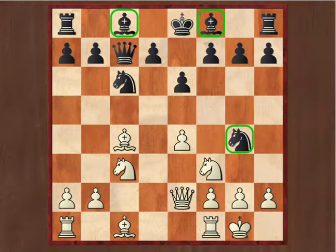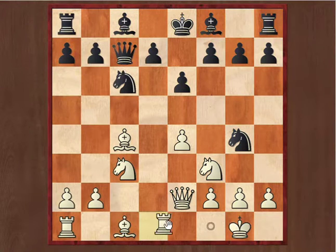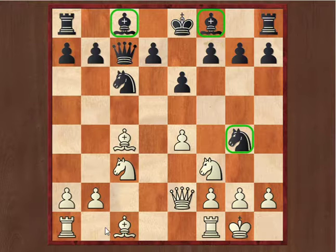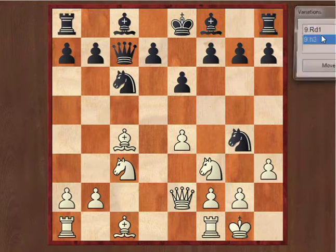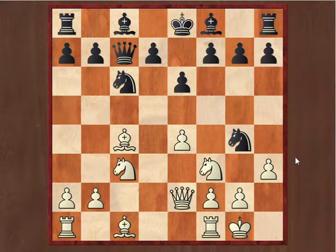So natural moves could be like rook to D1 or bishop to D2. Anything can be played, but white played the natural move to drive this knight away from the center. He played H3, which is a very natural move, with the intention to remove this uncomfortable knight from the G4 square. But this is falling right into the Siberian Trap.